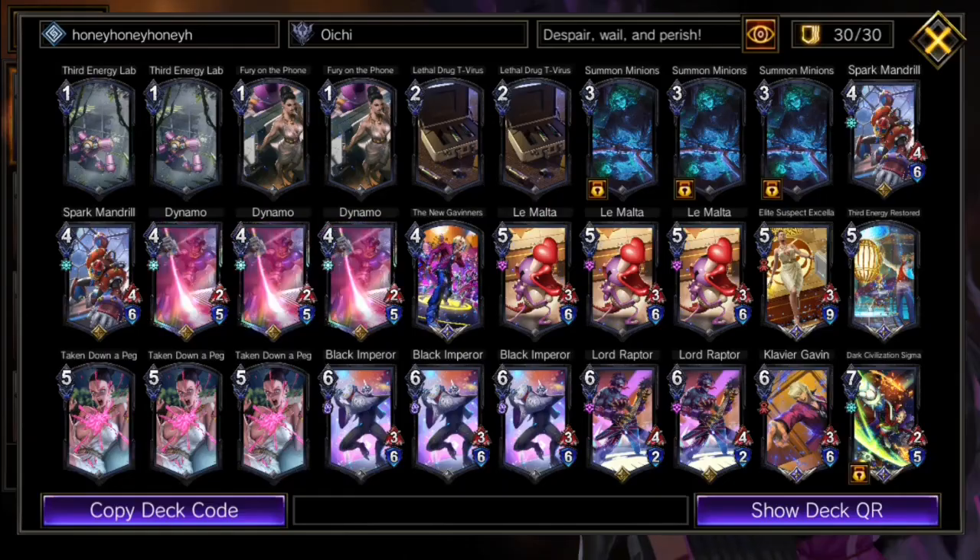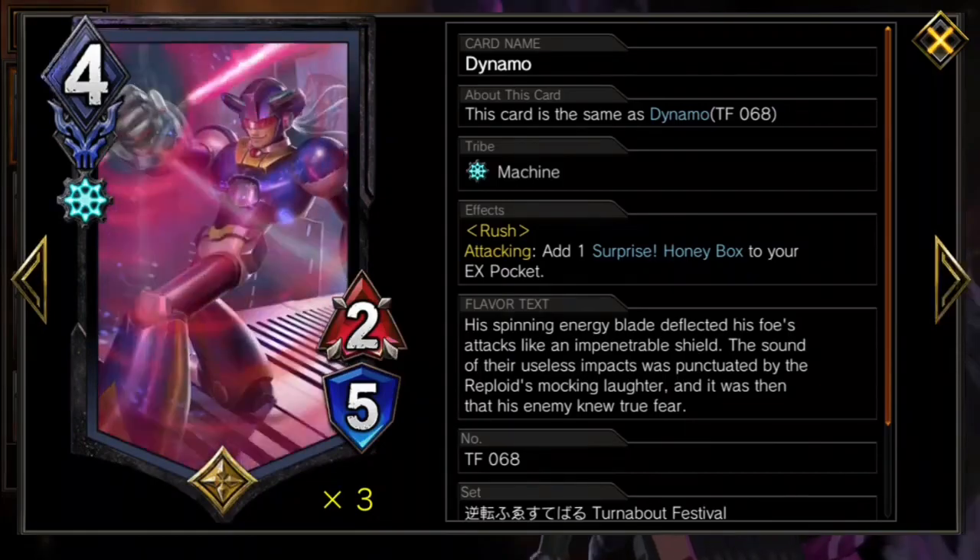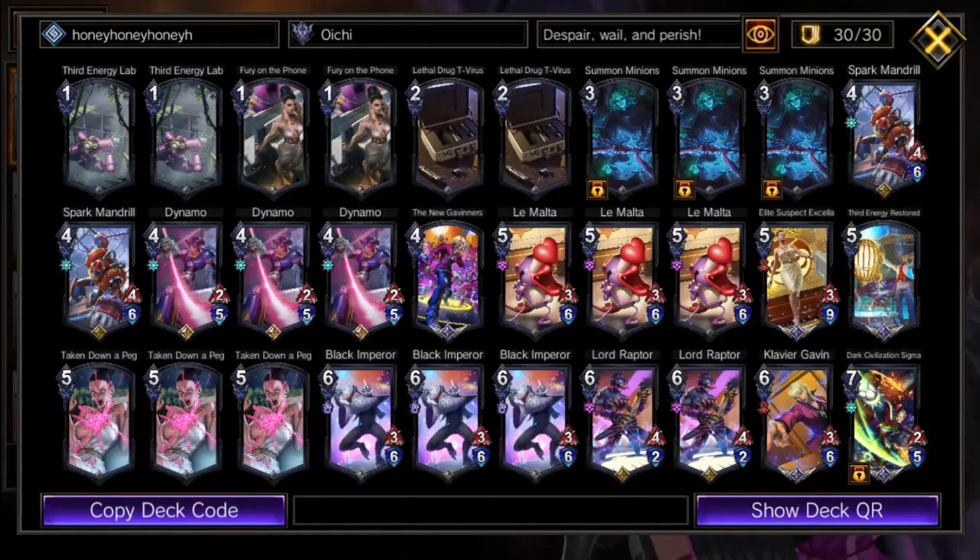The contrast in power between this and our actual game plan is staggering. Still, the one way Gaviners can win on the spot is if your opponent is fully bricked on the honey and out of playable units.